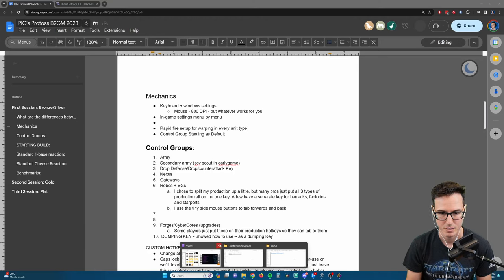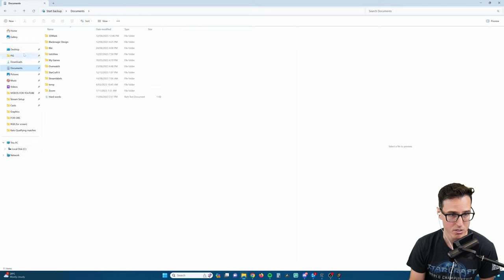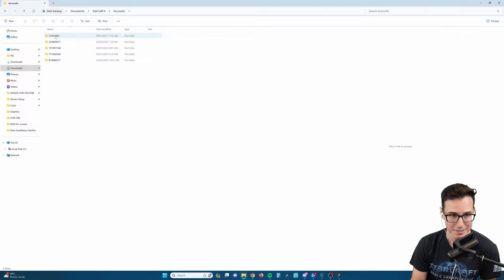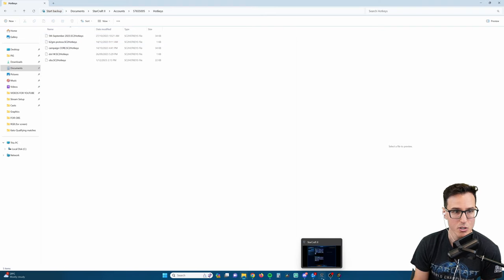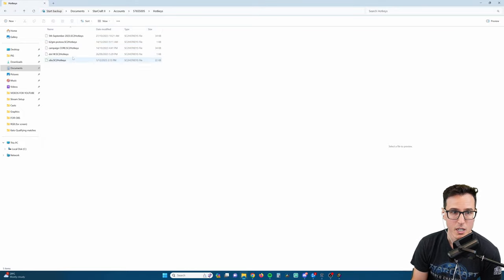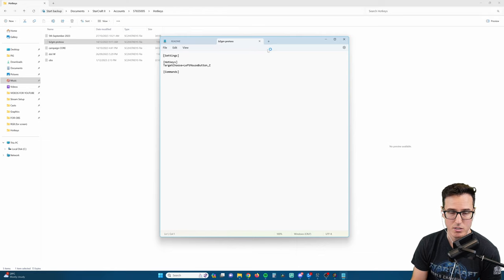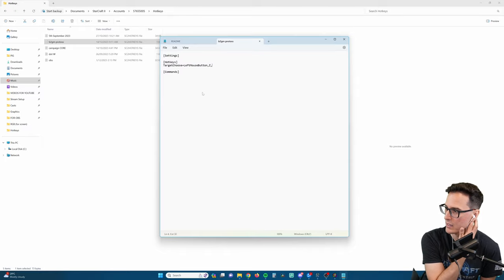Now we need to edit the hotkey file directly. Go to Documents > StarCraft II, find your account folder, and open the Hotkeys folder. Look for the 'b2gm protoss' profile file and open it in Notepad. It only shows edited commands, and you'll see the target choose line shows Left Mouse Button as main and Z as alternate. We're going to add extra alternates - just add a comma and then the letters for other units: S for stalker.